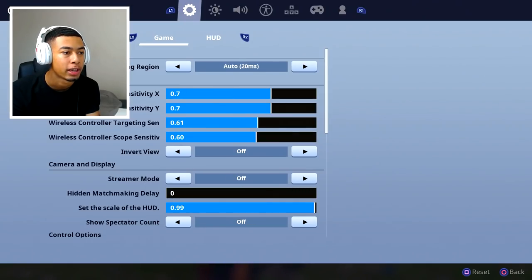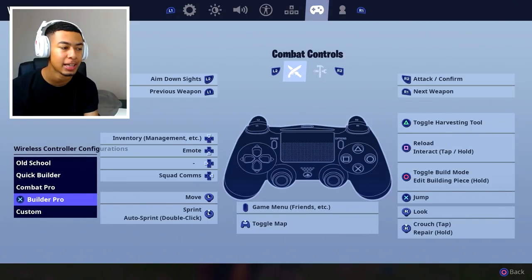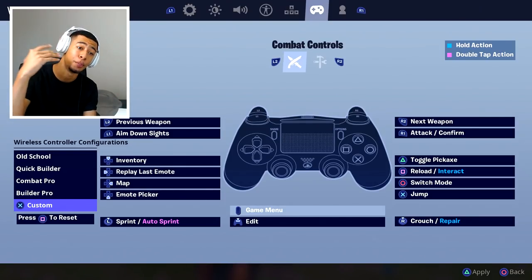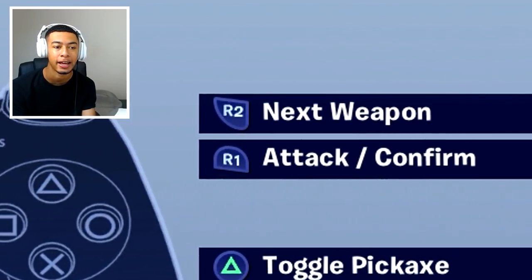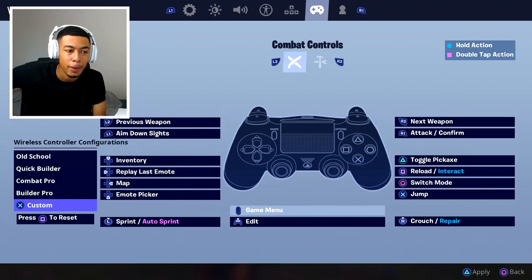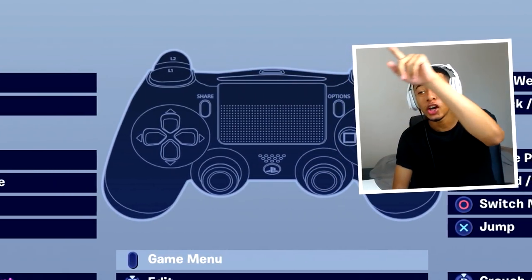Now let me show you guys my key binds and then I'm going to hop into a game. So this is normal builder pro — this is what I would use before the key binds. What I've started using now: I don't know if you guys can tell right off rip, but I've changed the bumpers and triggers around — I've just flipped them so my aim and ADS is on the bumpers, shooting is on the bumpers, and switching weapons is on the triggers. That's the usual stuff. But in terms of editing, what I've done is changed edit to the touchpad.